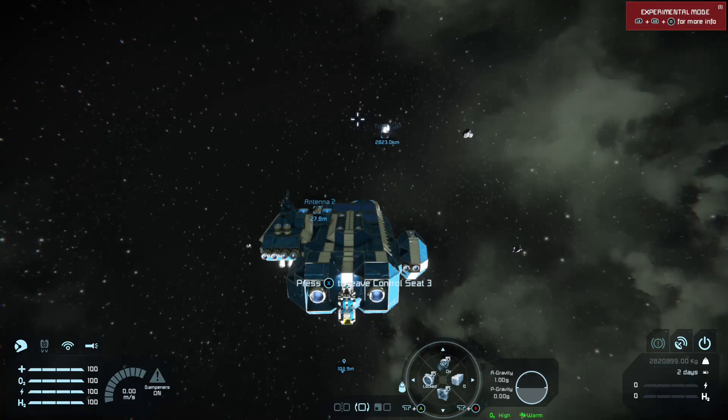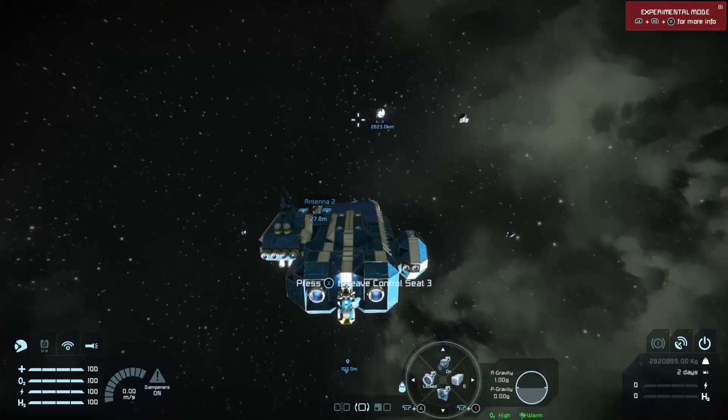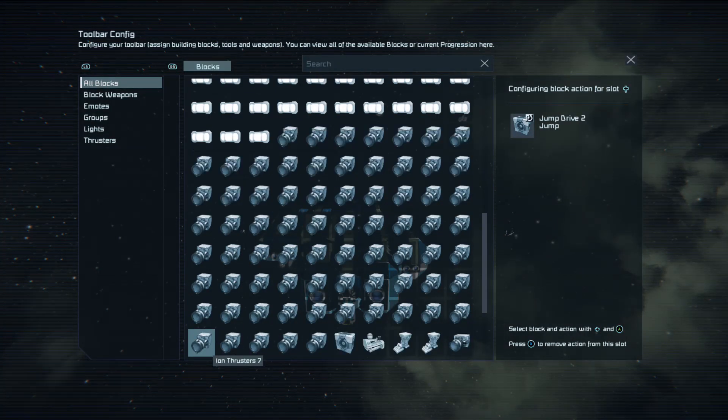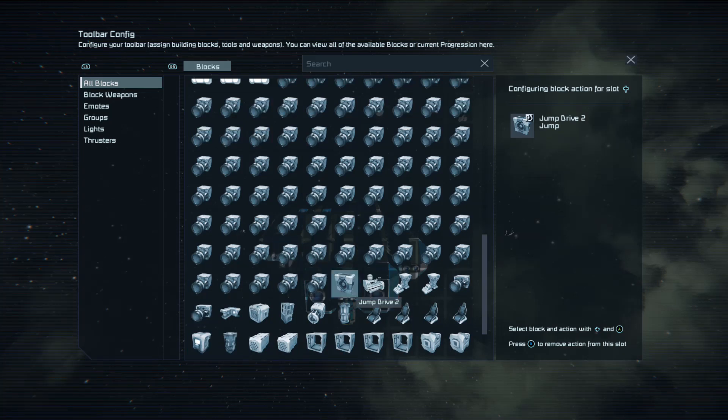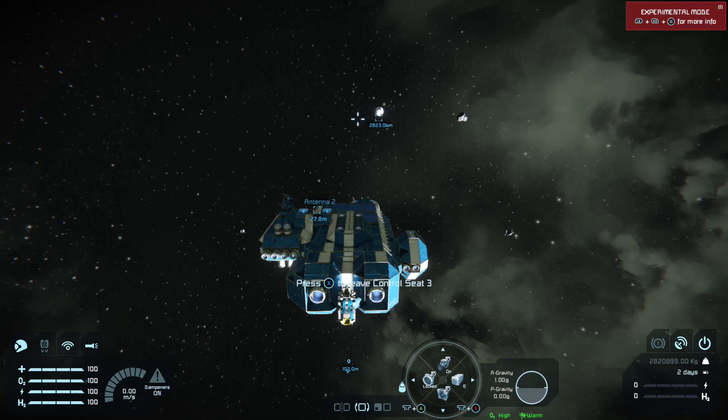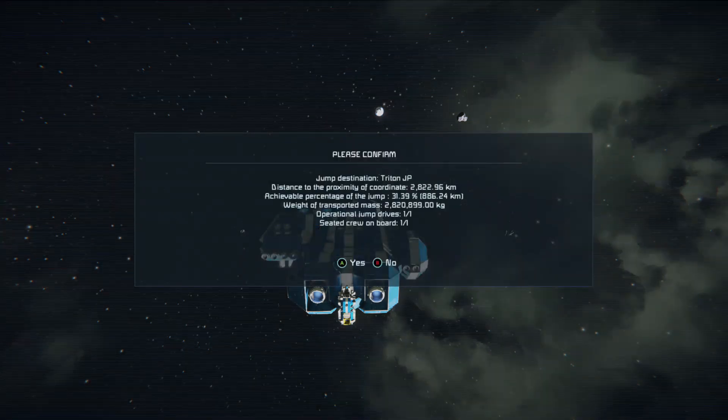So we're going to hold down on the D-pad and flick through our list of drives. There's the jump drive — press A on it and select jump. When you press down on the D-pad and you're ready to jump, you'll get some information: how far you can go, the achievable distance of the jump, the weight of your transported mass, any jump drives on board that are operational, and any sealed crew. This is an important tip: if you are not sitting down in a cryo chamber, a bed, or connected to the ship in some way like another seat or control seat, you'll be left behind when the ship enters jump.